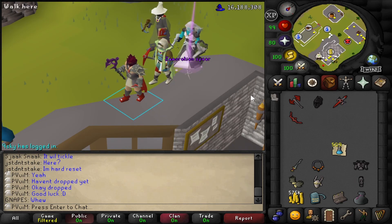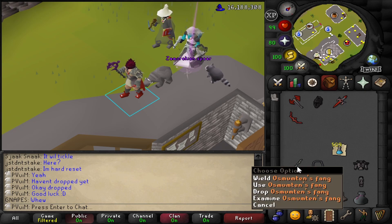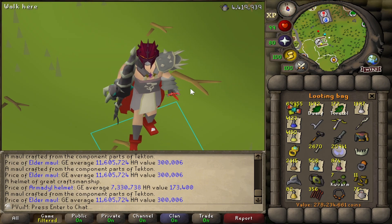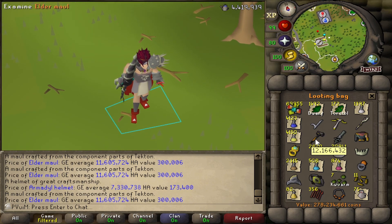We are dropping our Zamorakian Spear because we don't really have a need for it. I only kept it for Tombs of Amascut and Corp, which we've done 50 KC of now. I don't plan to go back to Corp for a long time, and even if I do, I can use the Osmumten's Fang. We're also dropping the Elder Maul - it just doesn't have a purpose. It's an ultra rare from Chambers of Xeric but the most worthless of the three ultra rares, unlikely to ever have a distinct use.